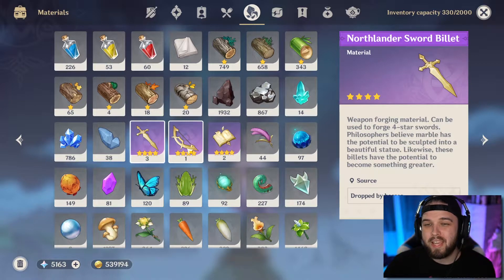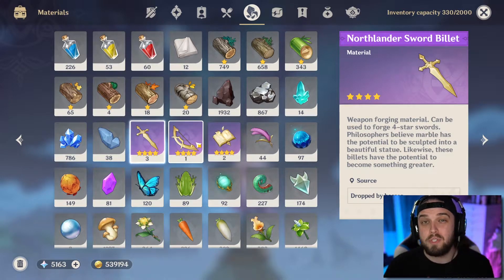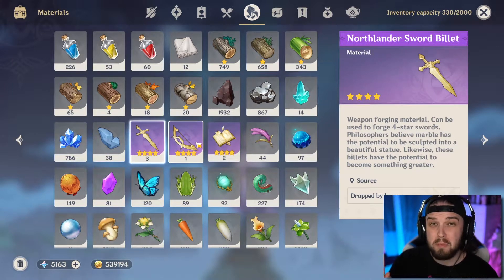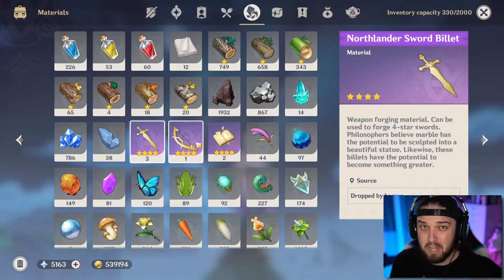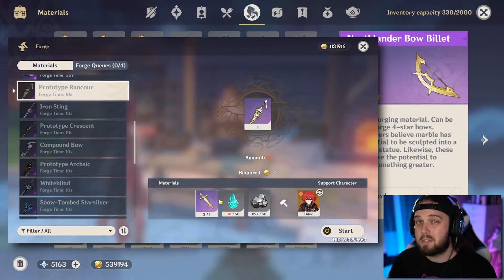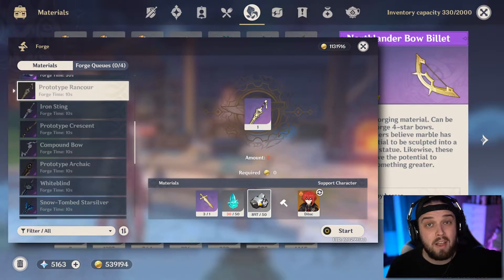The first item we're going to talk about is the Northlander Billets. These are items that you use at the blacksmith to craft prototype weapons. Early on they kind of show you how to do this — they might even make you do it in a quest — but trust me when I say that these are so rare. They are insanely rare, to the point where I recommend doing more research on which ones you should be making than pretty much anything else in this video.